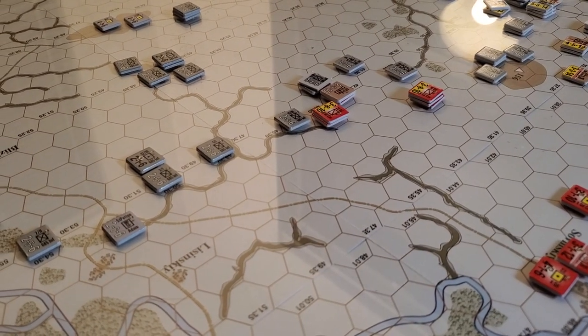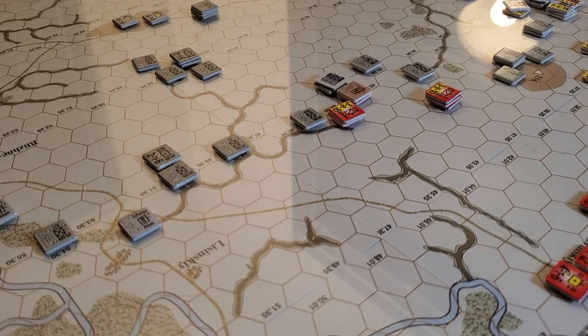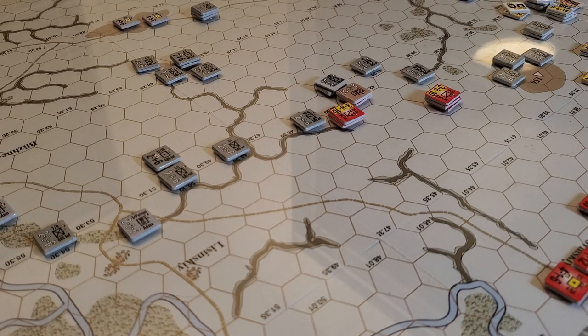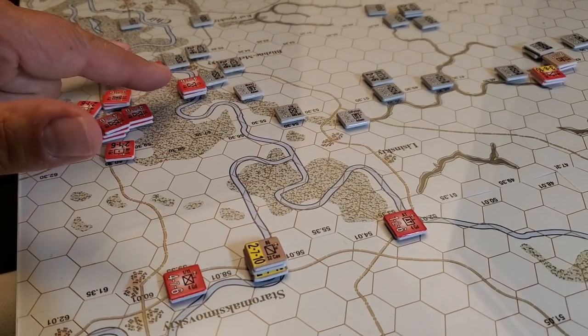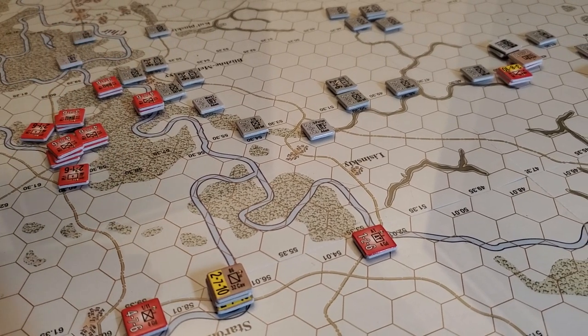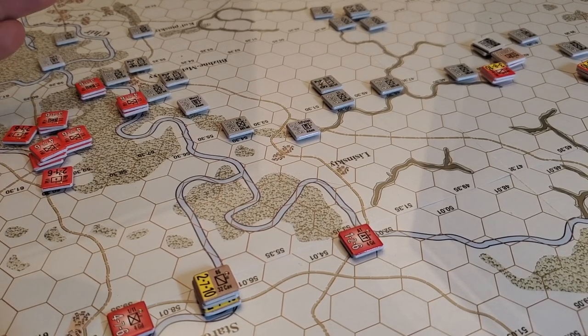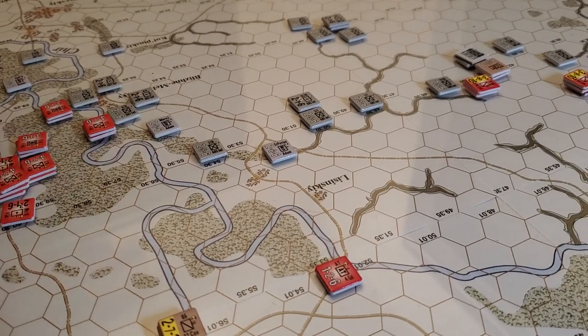Welcome back. Taking a look at Panzer Battles from MMP — it's part of the SCS (Standard Combat System). Playing the 4.1 scenario, which is the main campaign, starting the second activation of the second turn. Quick recap: Russian forces are trying to cross rivers and bridges, and your attack factor is divided by a third when attacking across a bridge — pretty rough going. You're going to need effective artillery for that.